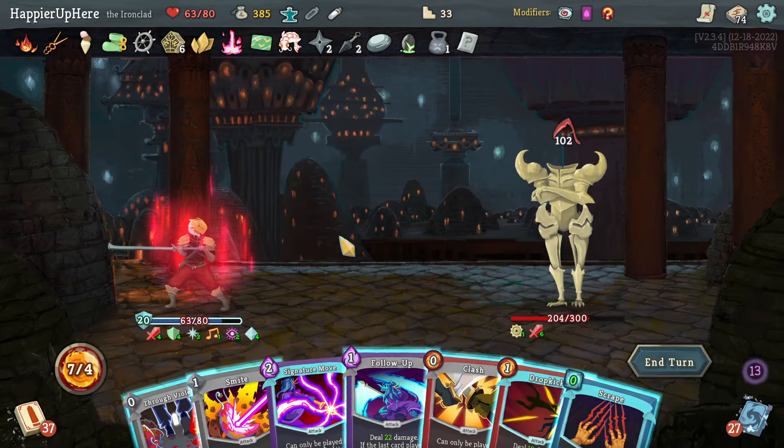18 incoming. Follow-Up, Sword Boomerang, Prostrate, Smite. Iron Wave to kill this one — can I kill the backliner? Perfected Strike doesn't work. Protect, Tranquility, or Sash Whip — Collect All gives me a lot of Miracles but I don't need that. Let's take Protect — great defensive card. I have enough Pommel Strikes, so I had to collect more — I'll lose Seeing Red.